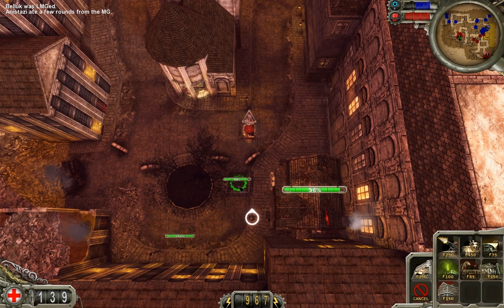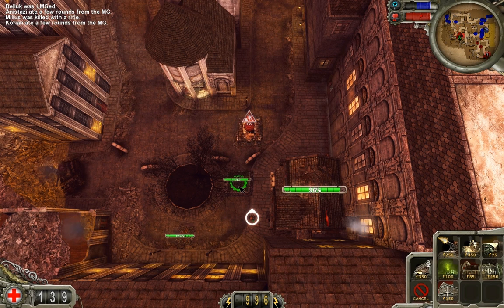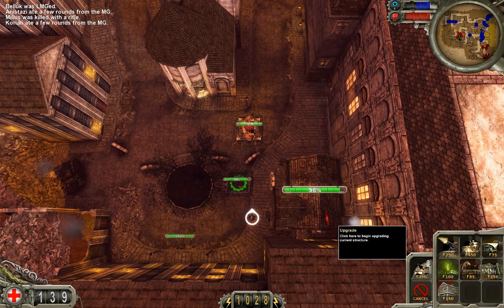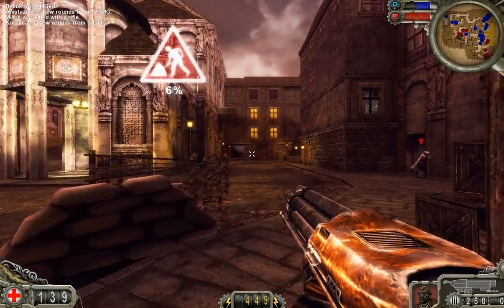I'm heading towards Stronghold 1. A vehicle is heading towards Stronghold 1 — that's the only place they've been attacking. So I'm gonna have to go back over there and take that vehicle down. But I'll upgrade this to a level 4 before I do that, and upgrade this guy to level 2. We should be okay.